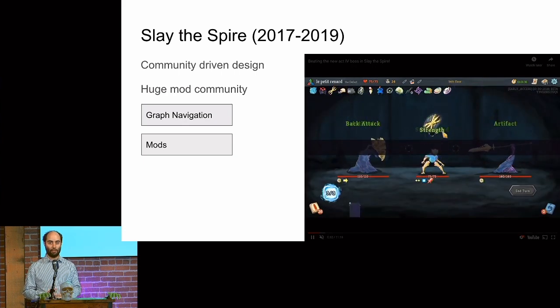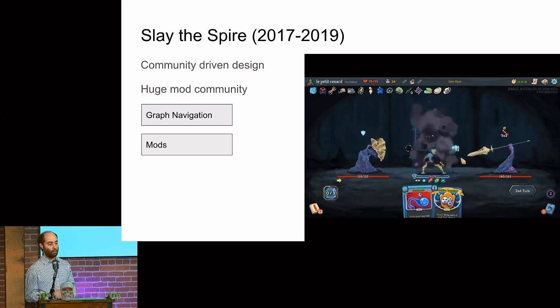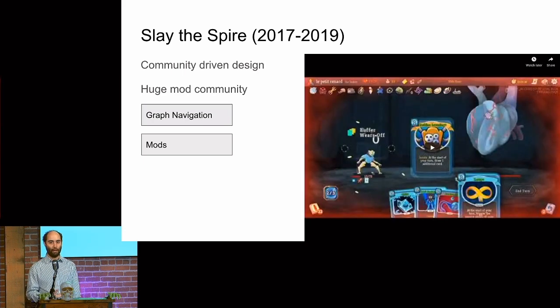Slay the Spire started as a humble LibGDX game and became this big phenomenon introducing the genre to a lot of people. They did two things I think are really amazing: they really opened up game development to the community, and the two years in early access involved releasing content and getting real-time player feedback, which really honed down the UX of card game roguelikes — back to a format we saw all the way from Heroes of Might and Magic, packaged in a nice and polished way. They also embraced mods and used graph navigation for encounter choices.